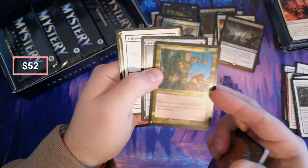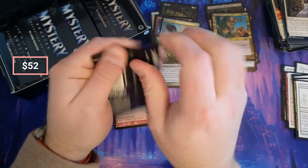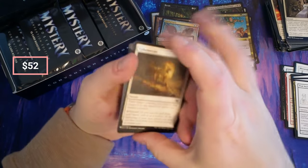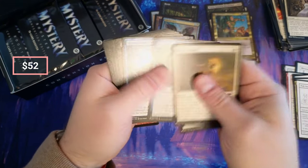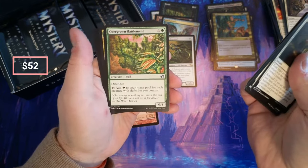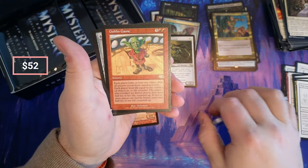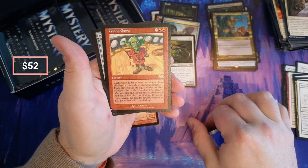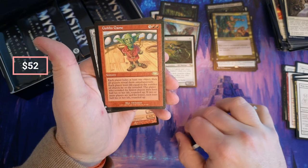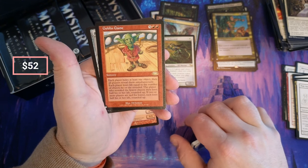A couple nice cards there. I'm not sure what the values are for things like Aether Flux, obviously being in Brothers' War as well. Gideon. Mana Crypt — I'm pretty sure Mana Crypt's in this set — that would be fantastic to hit. Fountain of Renewal. Goblin Game — each player hides at least one object, then all players reveal them simultaneously. Each player loses life equal to the number of objects he or she reveals. The player who revealed the fewest objects loses half their life rounded up; if two or more players are tied, each loses half their life rounded up.